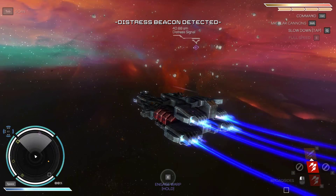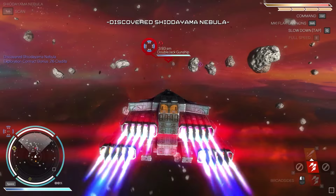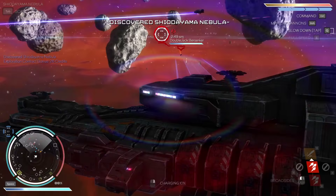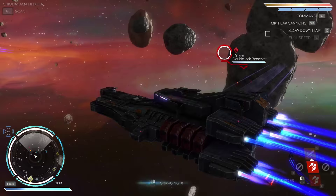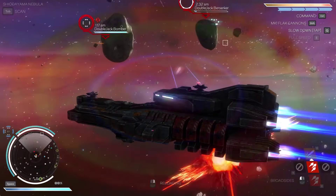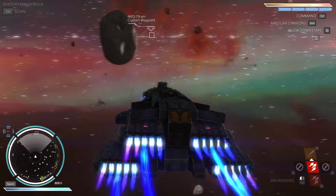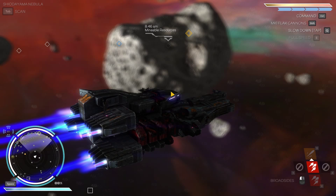Distress beacon - I'm not too excited about that, but let's check it out anyway. We can always get out of here if it looks too dangerous. I think it's doable - berserker, gunship - should be doable, yeah. Let's do it. I think we'll crash into an asteroid at this rate. Nope, we're fine. The bomber needs to go down. Using the flag cannon more often - I'm not sure just how much damage it's doing exactly, but it is doing some damage. And I think we're done.